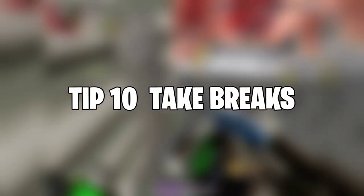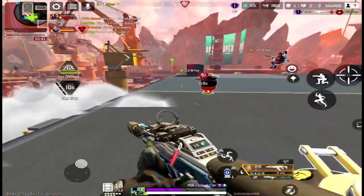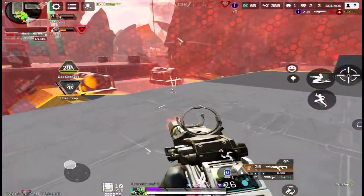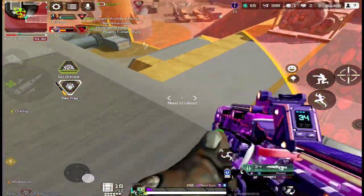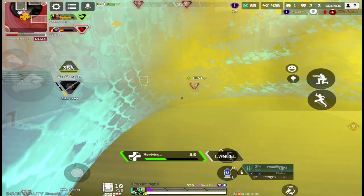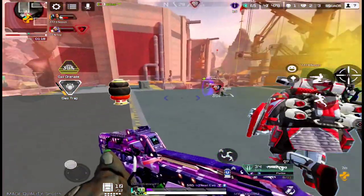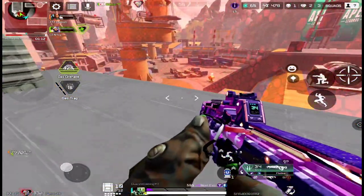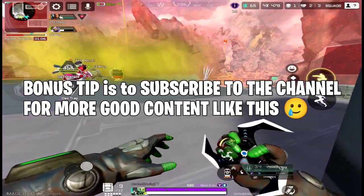Number 10 is taking breaks. Even the number one player on the leaderboard will have really bad games with minus 110 or similar. When you have bad games or your team loses fights due to teammates, instead of arguing or raging, take a little break, reset your mind, and start playing again to get those points back. If you keep playing in a bad mental state, you'll keep losing more points and eventually derank a tier. Take breaks often and keep your mind fresh.